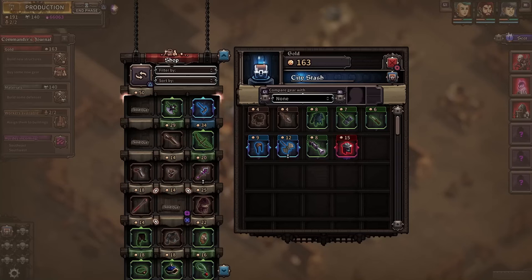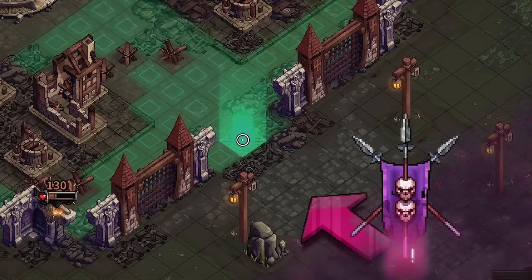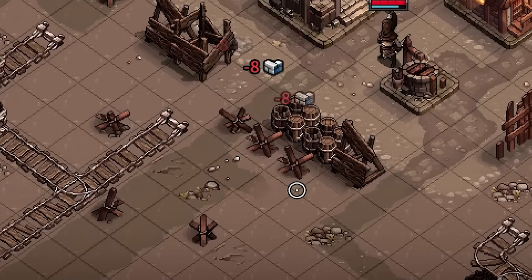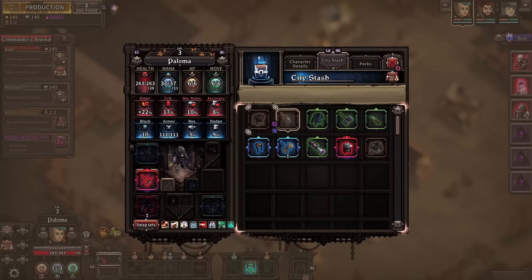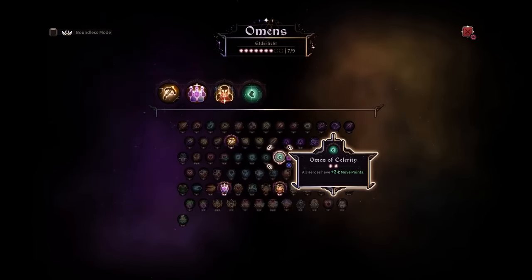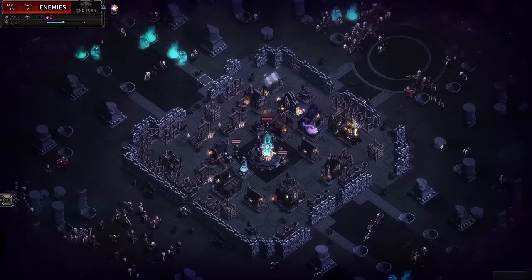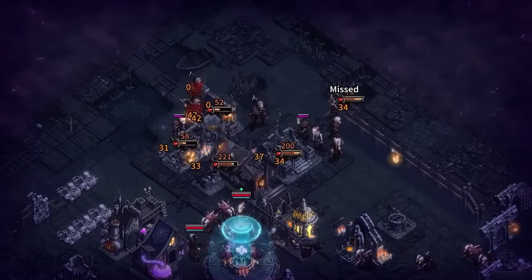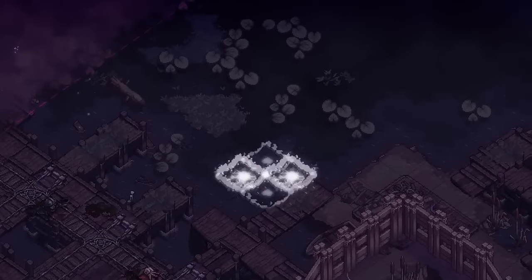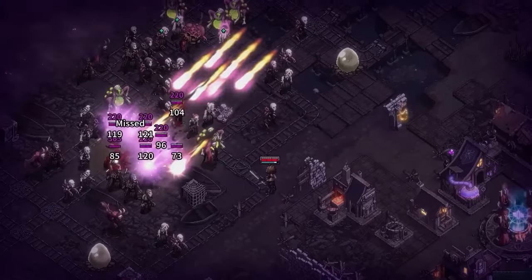The Last Spell merges roguelite mechanics with base defense in a dark, magic-infested world plagued by war and disease. Players must construct a stronghold to defend against relentless clawers resembling undead creatures. While light on narrative, its Grimdark ambience sets the game's innovative blend of base defense and turn-based combat. Coupled with its forgiving roguelite structure, it enables players to progressively strengthen their position.